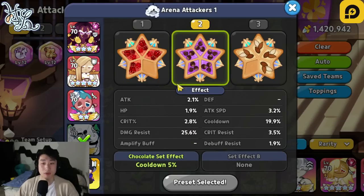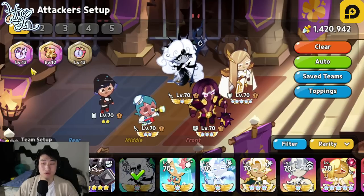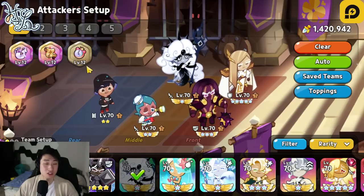The next one is going to be Black Pearl with 5 Swift Chocolate, focusing on cooldown and damage resist. Around 18 to 19% is going to be the best result for me personally. And then focusing on damage resist. The last one is going to be our BTS cookie — a little bit different. I did focus a little bit more on the attack as well as the cooldown here. I could not find enough toppings with good cooldown and crit, so I just went with more attack. And then the treasures of course are going to be the Feather, Squirrel, and the Jellywatch.